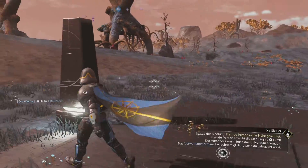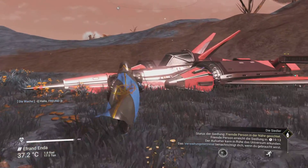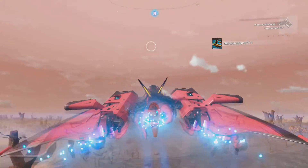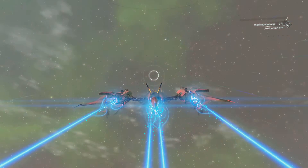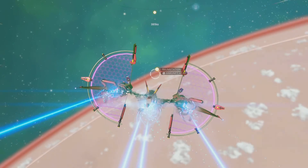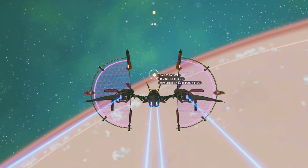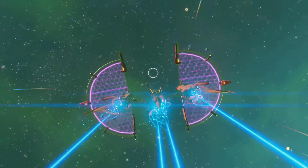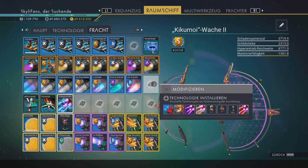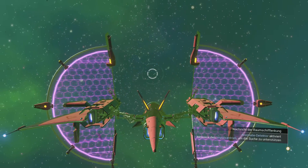And I go back to my base and save manually, and reload — and I'm flying in the orbit. That's not fine. My save system is already broken. I can only save at the space station — I don't know the name in English — here I can save, and also in the fighter, but never on planets. So I activate the anomaly detector.